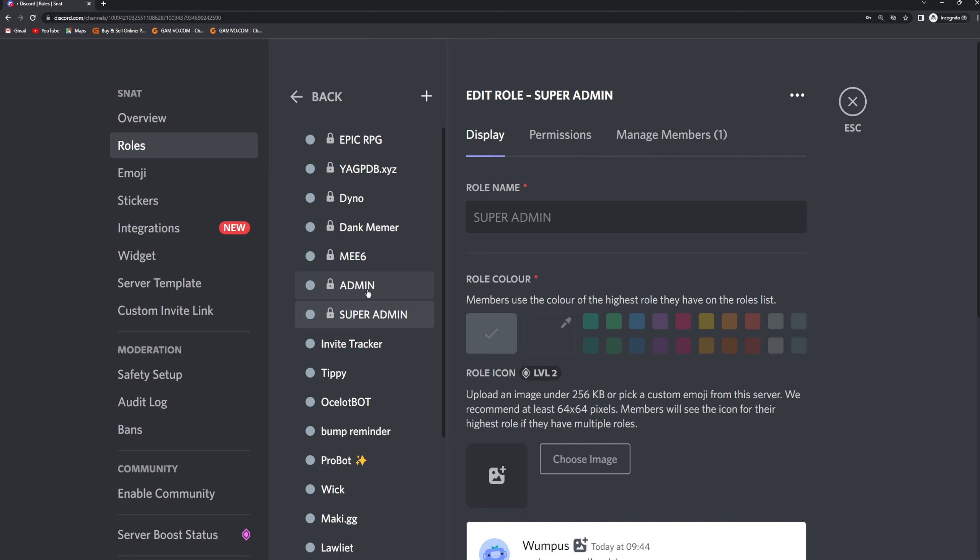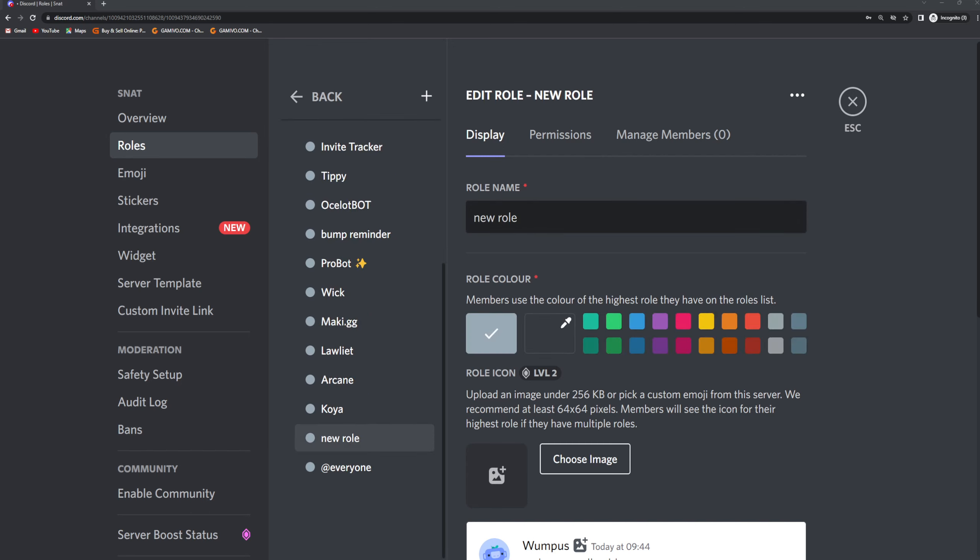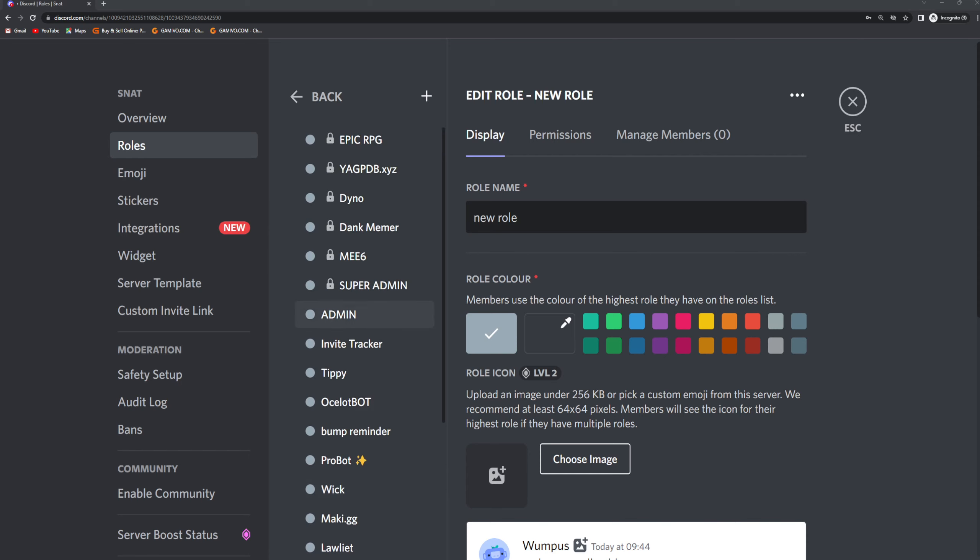I'm going to switch to my owner account now and change it. I'm going to get Super Admin above Admin and save it. Now you can see it's actually above — that's how it works and that's how you add roles.